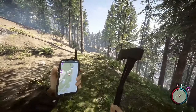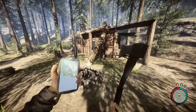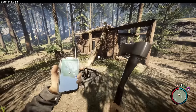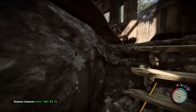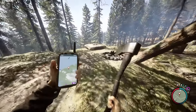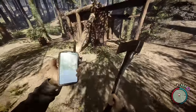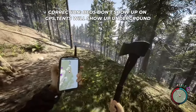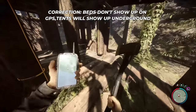You can build underground at cave G — I did a video a week or two ago on that — but I actually like this spot better. If you're using console commands, you can do 'goto 1481 85 72' and it'll take you straight to this cabin. I've torn out the floor here. One thing to note: if you want to be able to find your way back home, you'll need to put a GPS tracker, because the bed will not show up underground. With cave G, that's not an issue because the cave will always show up on the map.